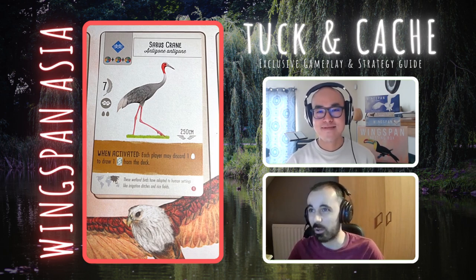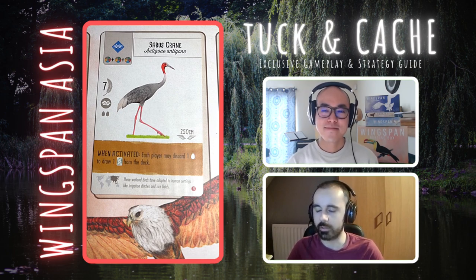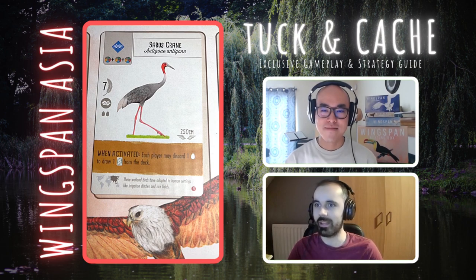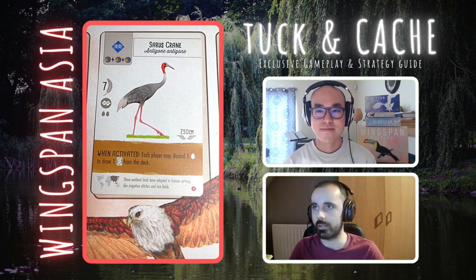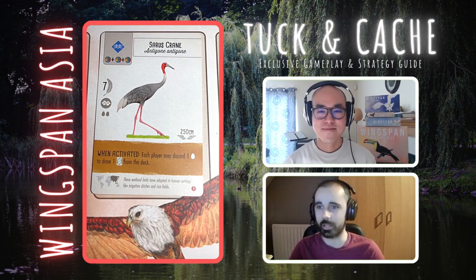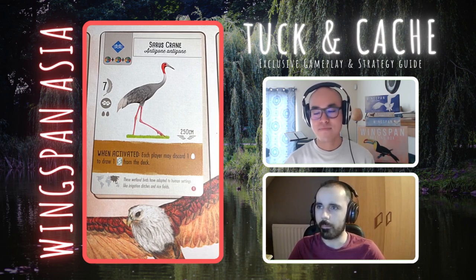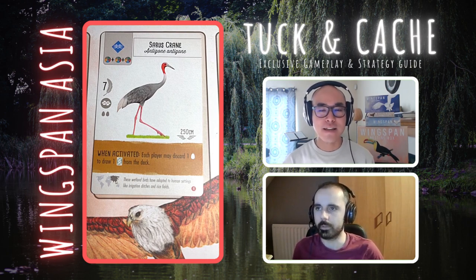Quite a lot of the time you already get that option yourself to discard an egg to get extra cards, so it is nice to have that option. Particularly early game, when you get that option you normally want to discard eggs and get to look at some extra cards. The only thing putting me off a bit is giving other players the opportunity to do that when they're not having to go to their wetlands. Maybe they've already got a surplus of eggs to discard and then get some cards. You're already getting seven points for three wild foods, so it's kind of already a pretty good return. With that food cost, quite a tricky one to get done early game.